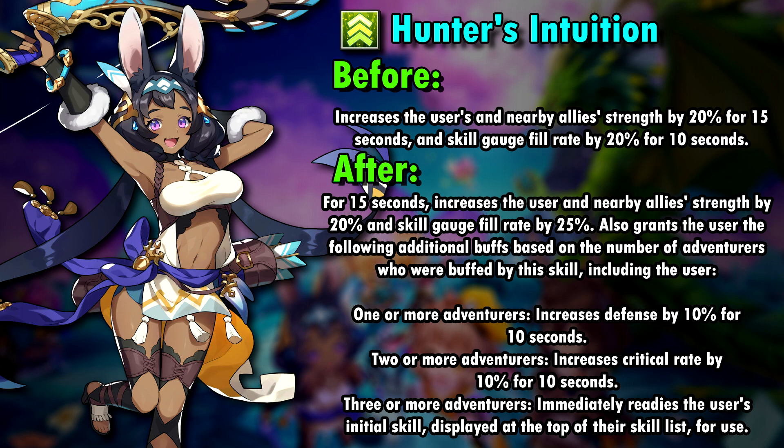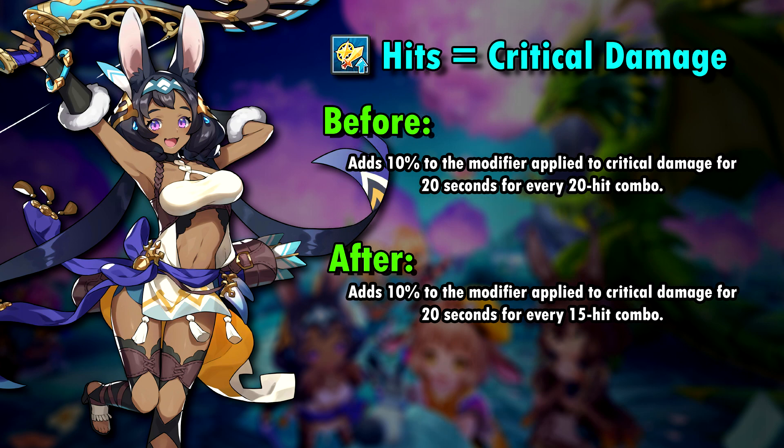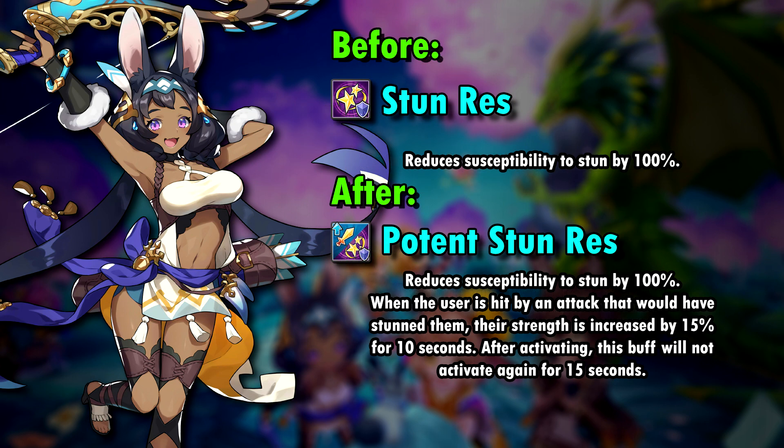Her abilities have only changed a little bit. She now only needs 15 hits to activate the critical damage buff, which is extremely easy to do as a bow unit. She's now a potent stun resist unit and her skill damage ability goes up to 35% from 30%.